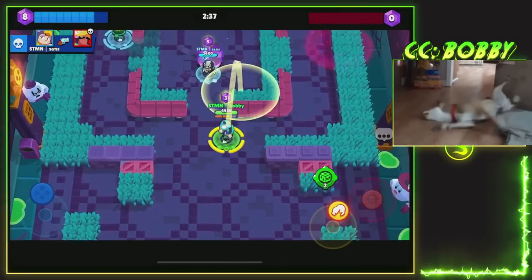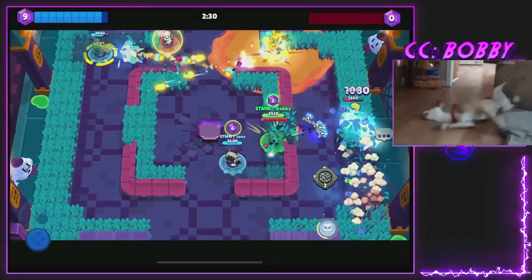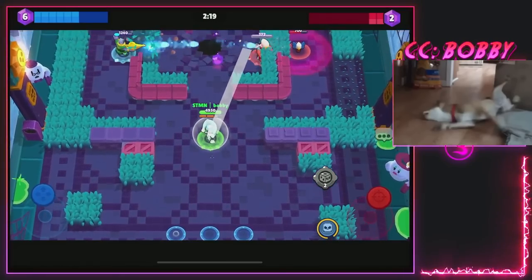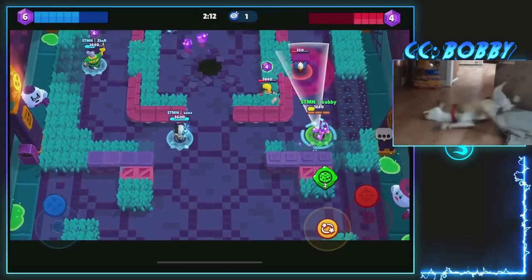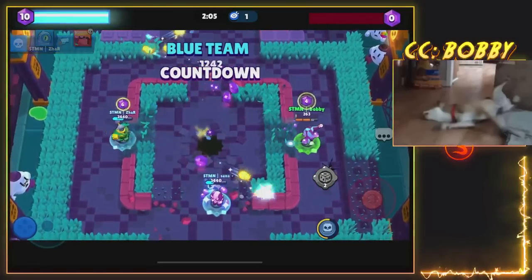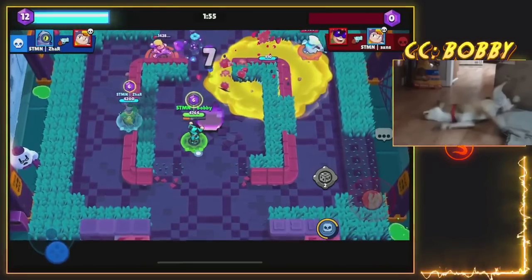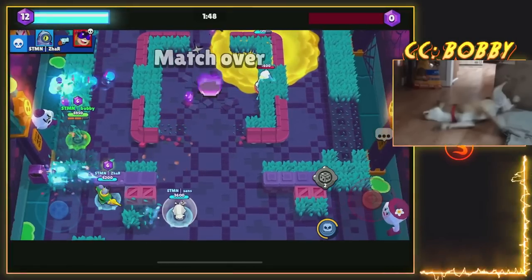Now we have our triple and quad shots — we want to get nice and close. One downside to this brawler is it does a somewhat slow reload. Another thing is when you respawn you always get the Dino super, so keep that in mind if you'd rather have the Dino super instead of one of the others. We're gonna be able to get a pretty easy kill there. That's the best super for sure — we're gonna stun the Bowie and there's nothing he can do. If you're hit by that, there's essentially nothing you can do. It's just so strong.